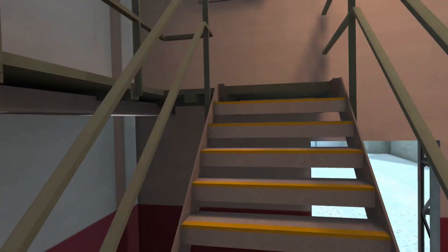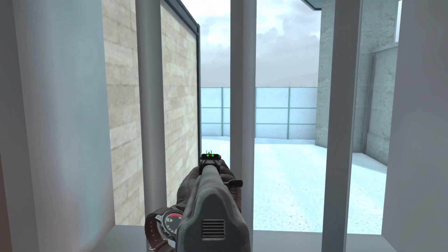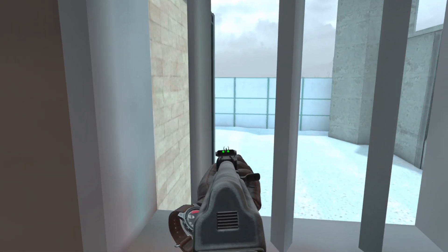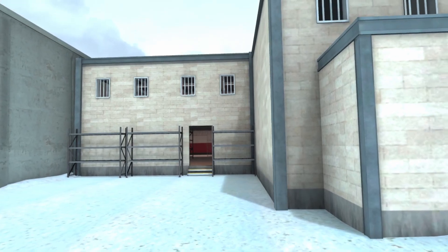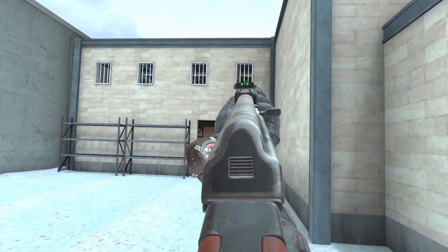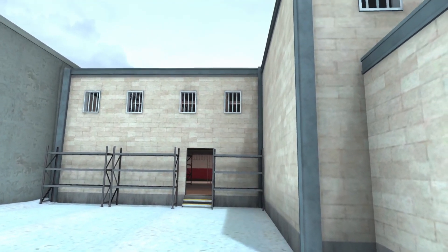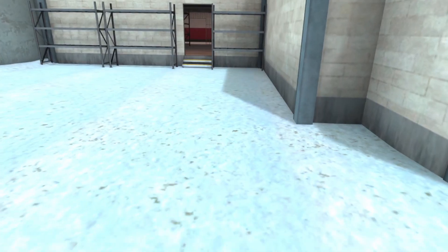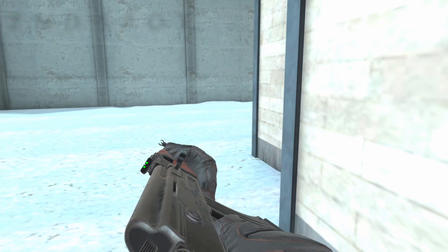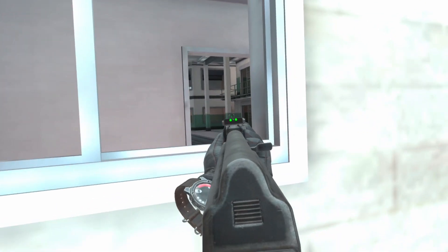You're going to walk up this staircase and peek out of the window with the bars right here. This is a very nasty spot — if the enemy team is coming around that corner, they really can't see you. If you're coming into the room and somebody's peeking from right there, you're not going to expect it. It's one of the best spots in the entire map.